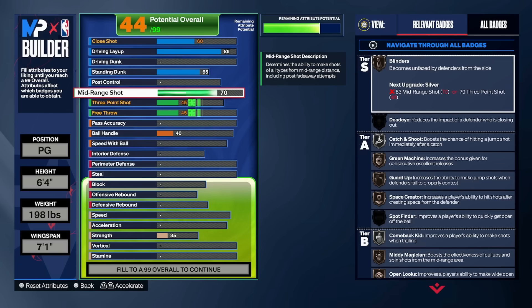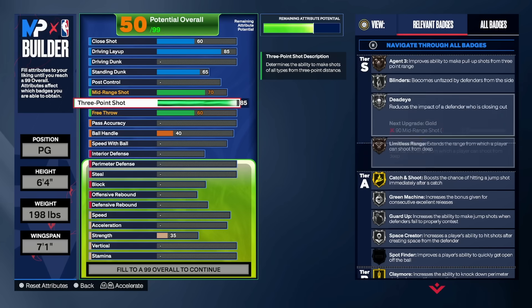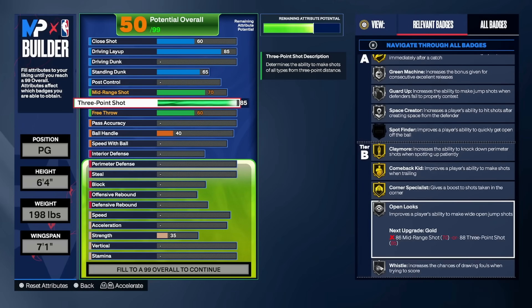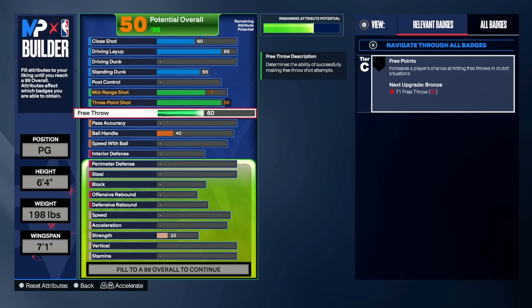We don't really care about mid-ranges but we can green enough with a 70. Now the almighty — y'all thought we were gonna have low three-ball with the two-way? No — 85 three-ball. With just 85, if I go 86 my agent threes could go up, but I already played the game so I know I can green feeds with bronze. I'm not tripping about silver limitless range at 85, so that's why we're going with limitless range here. Open looks, we get that silver. Free throw 65 just in case we're in a rec or pro-am a little bit.